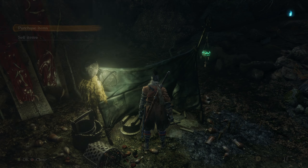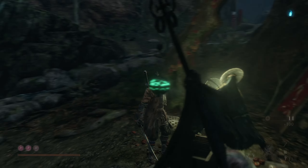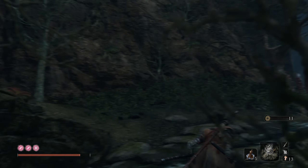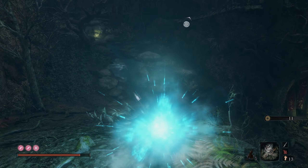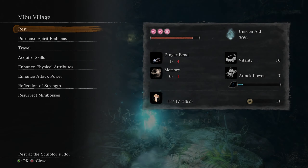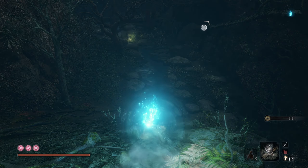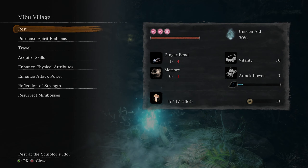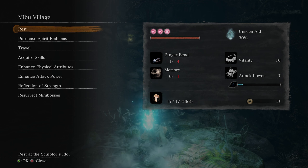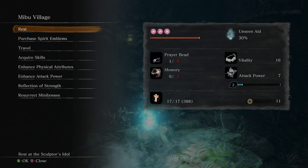I think that's going to wrap up this episode. We're going to head over to the Sculptor's Idol up here, and in the next episode we're going to progress into Mibu Village. We're going to end up fighting a mini-boss over in the water, and then we're also going to end up fighting the False Corrupted Monk. So that's what we're looking to do in the next episode. Thank you everybody for watching — please like, subscribe, and comment. As always, I'll see you in the next one. Take it easy!